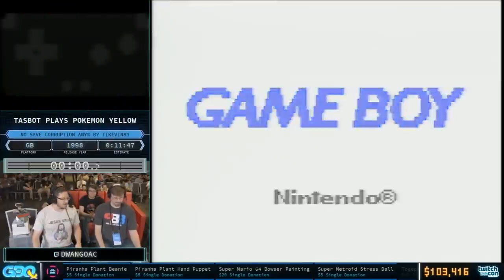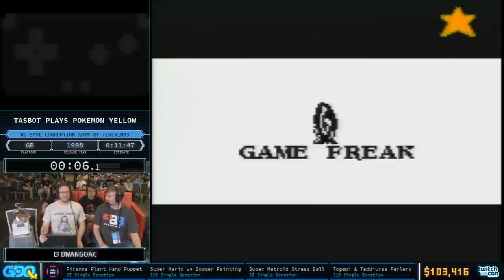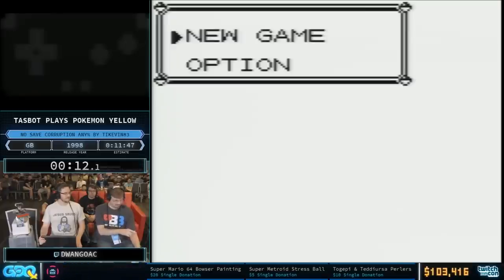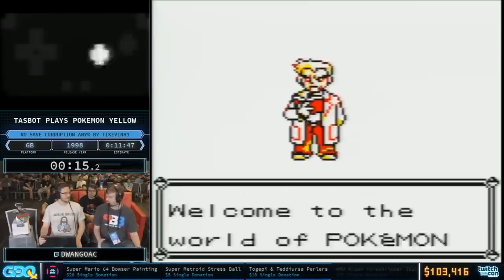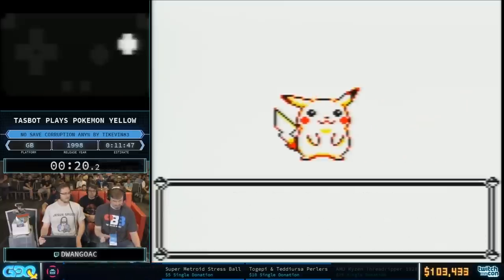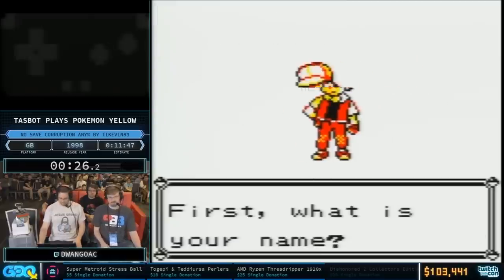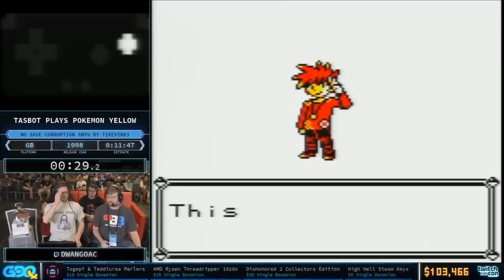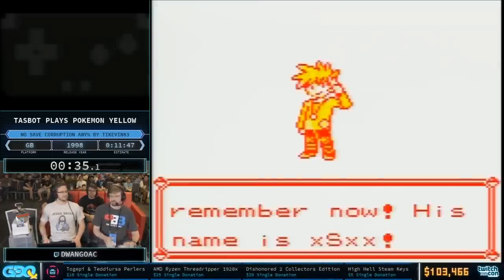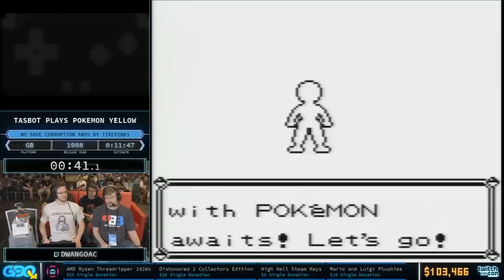Start the timer — we're already going right now and already manipulating things. On the left you'll see the input display using the Game Boy interface developed by Extremes showing inputs we're sending to the Game Boy Player. In the center is the Pikachu from the intro sequence. We're already setting up the trainer ID — that unique ID that makes your Pokémon uniquely yours — to be a bit of code that's going to later point to the number of Pokémon you have in your party.